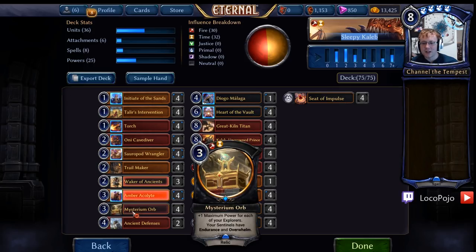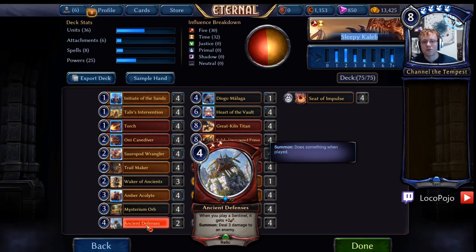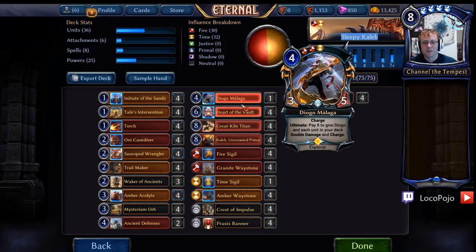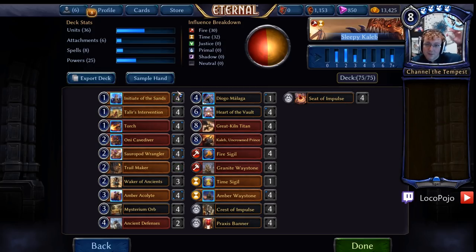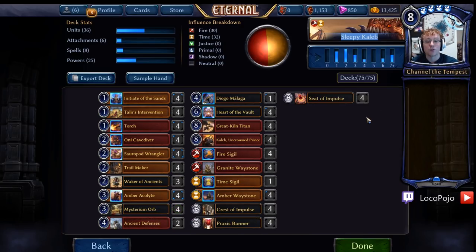Diogo gives us a little bit of fixing there, and then Ancient Defenses allows us to add essentially a 5th and 6th Torch to our deck, and also makes it so that all of our Sentinels are just a little bit bigger. The Sentinels are getting Overwhelm off of Mysterium Orb, which is really relevant. It's very important that these guys both have Endurance and dodge all of that blue, and also have that huge amount of extra damage from Ancient Defenses and Overwhelm to really push through. We don't have a lot of Sentinels in this version of the deck, so it's totally fine to use either relic.